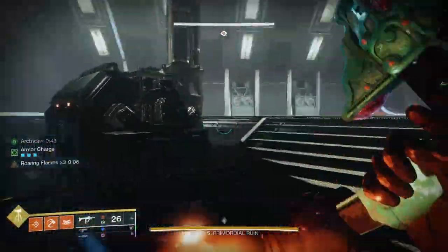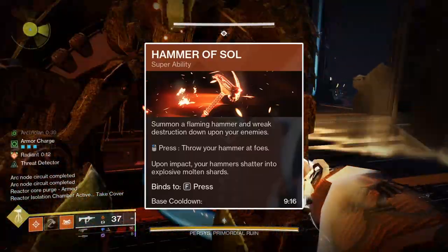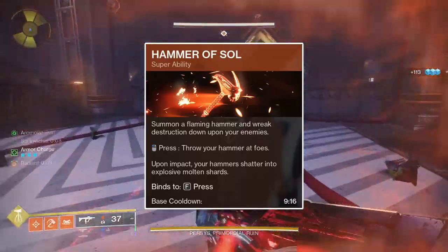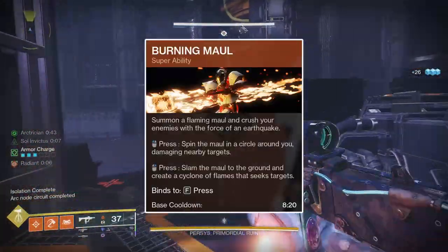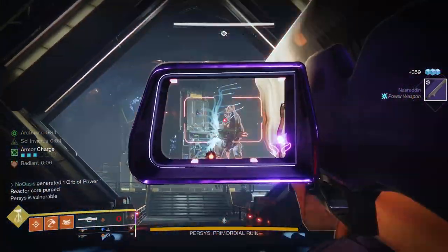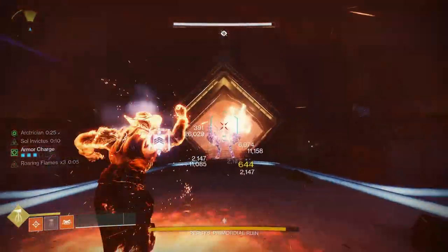To detail the subclass, I'll start with the Supers. Hammer of Sol is the super I use, as it's both a ranged super — meaning it's safer to use in higher difficulty content — and it's able to summon sunspots, which will synergize with Phoenix Cradle. Upon casting Hammer of Sol while on the ground, a sunspot will form at your feet. Sunspots also form at impact locations, so you can throw a hammer at a teammate to grant them the sunspot buffs. Burning Maul is a melee super, and in late-to-endgame content the damage resistance from melee supers isn't sufficient, so I use Hammer of Sol.